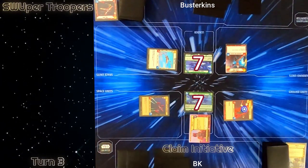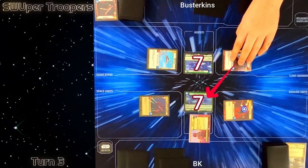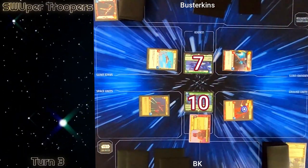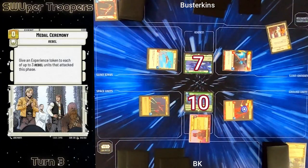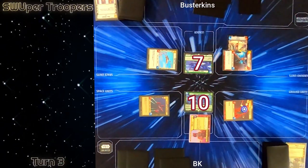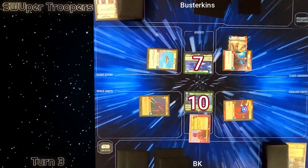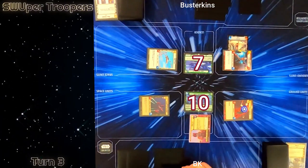I'll claim the initiative and Busterkins' next action is to attack with his leader unit, swinging at my face bringing me to 10 damage on my base. He then plays Metal Ceremony. Busterkins would have preferred to have one or two more rebel targets for this, but sometimes you just gotta advance the board state with what you got. We go to the regroup phase — we both draw, we both resource, and on to turn four.